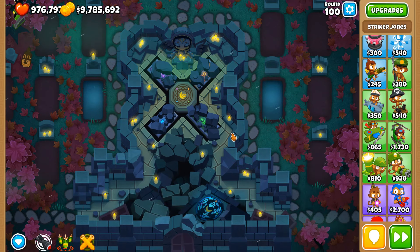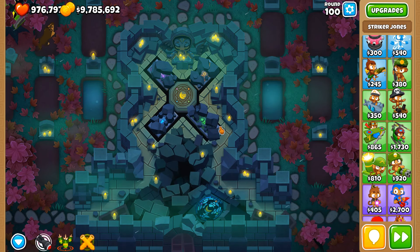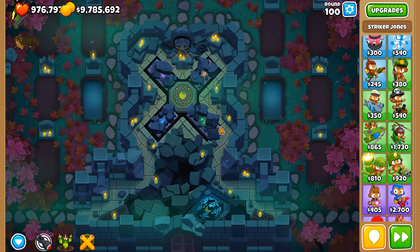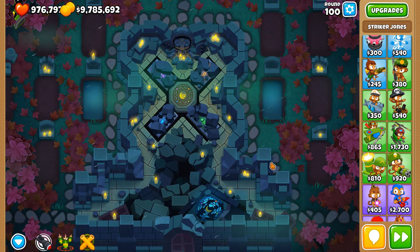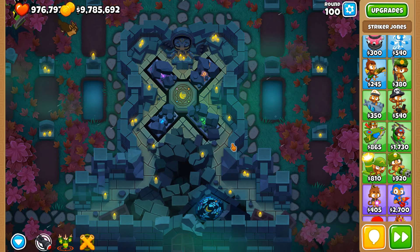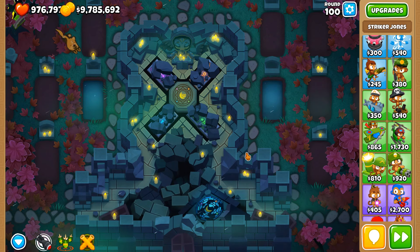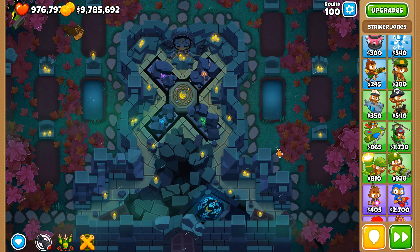I don't think it's down to the specific round — I think it's down to how the bloons interact with towers in the game's coding when it comes to detecting them. Like, the tower sees one bloon, thinks it's not a threat, but then there are two and one is far away, and yet it still targets the one in front. This is a mystery that needs to be solved, and I feel this is definitely a bug — probably so innate within the coding that Ninja Kiwi can't easily find a way to fix it.